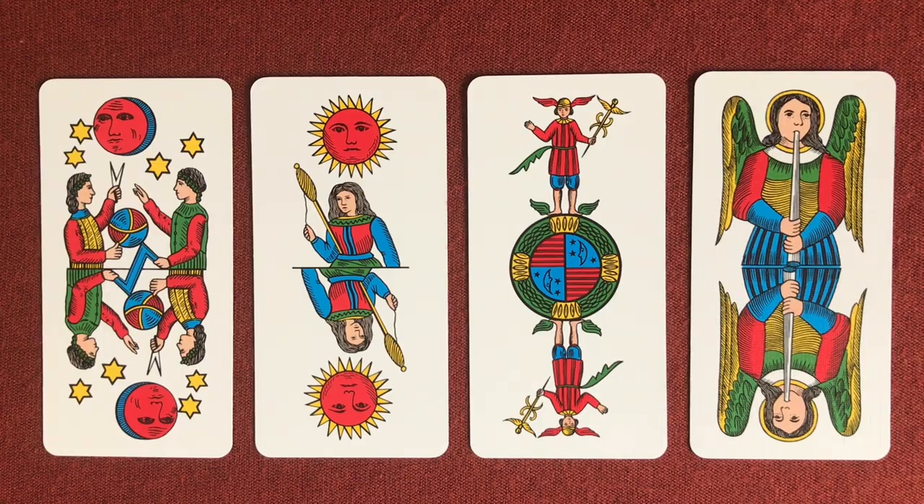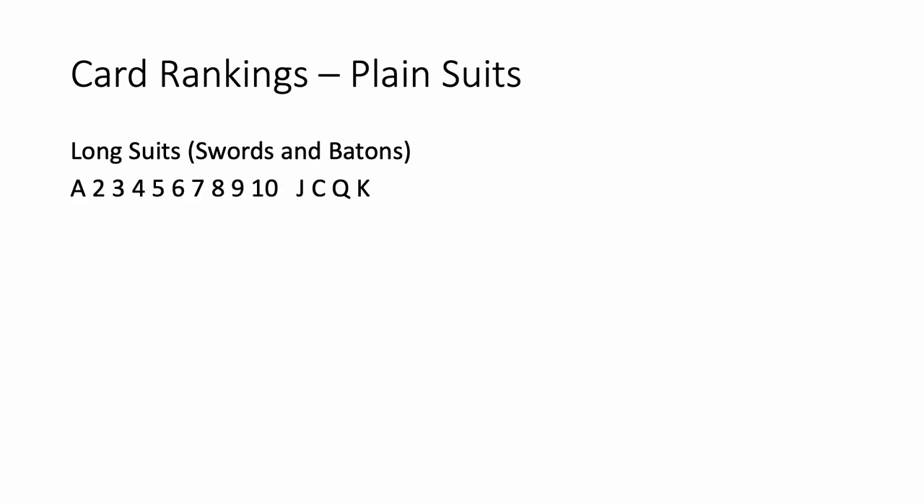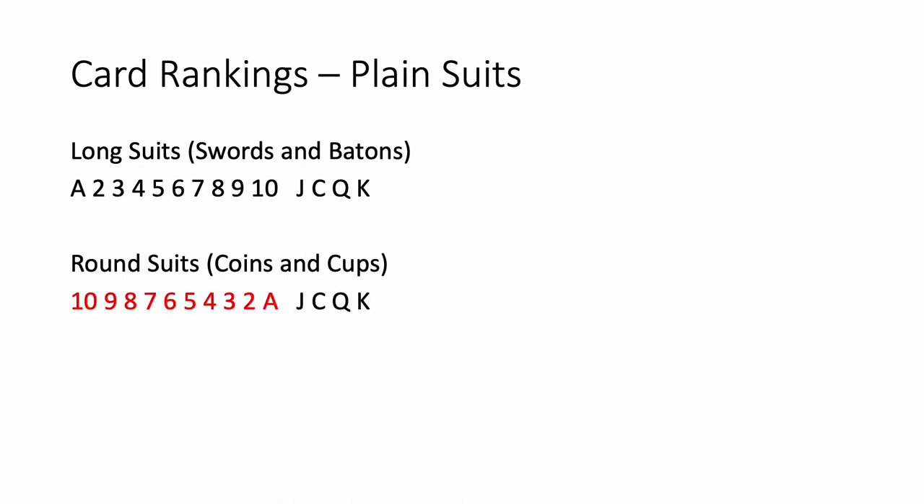In traditional tarot games, the long suits — Swords and Batons — have cards ranked normally: Ace, 2, 3, 4, 5, 6, 7, 8, 9, 10, Jack, Knight, Queen, and King. So the Ace is just the one. But in the round suits — Coins and Cups — the pip cards are ranked backwards. So 10 is low and Ace is high. From low to high it goes: 10, 9, 8, 7, 6, 5, 4, 3, 2, Ace, and then Jack, Knight, Queen, and King.